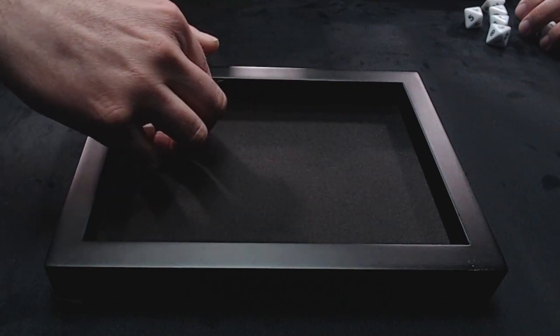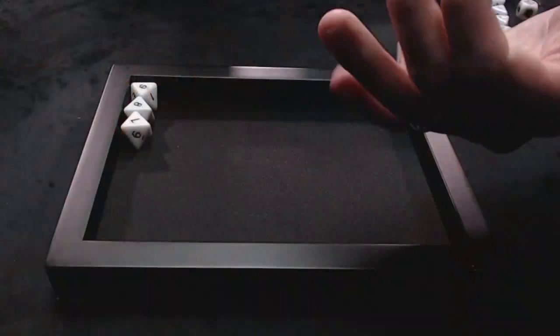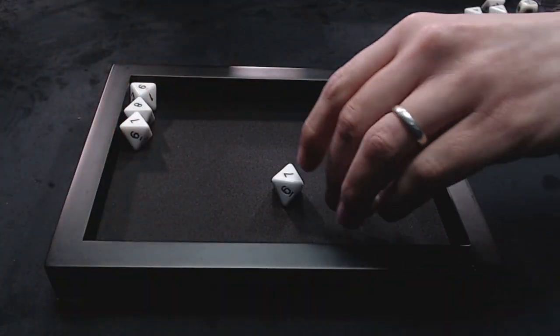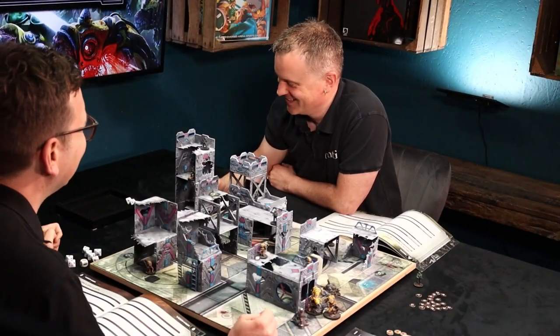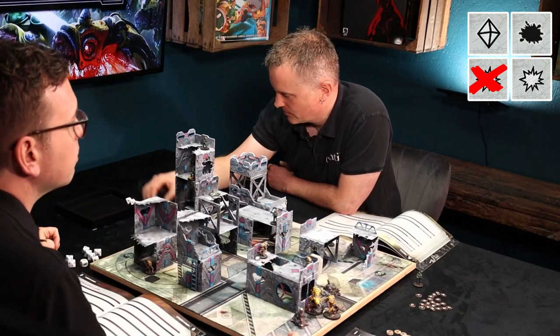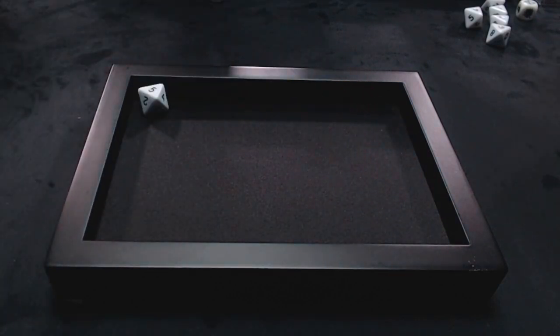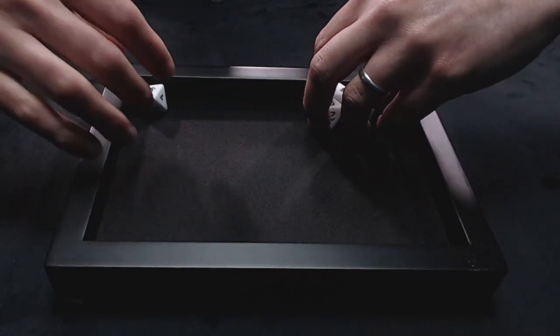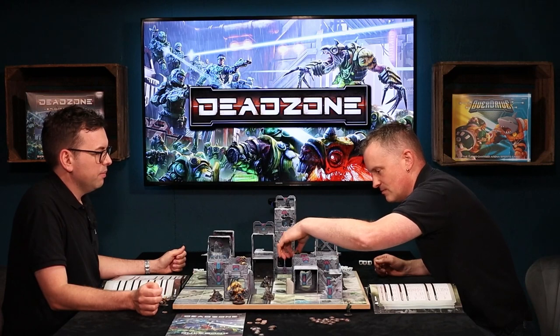The trooper survives on fives and rolls three — these are the luckiest rats ever. After a second attempt spending a command die to re-roll, the shots still bounce off. Back to Matt, who is worried about getting shot by everyone — his guys are like Imperial Stormtroopers. He sprints his pack leader cautiously, hiding slightly.